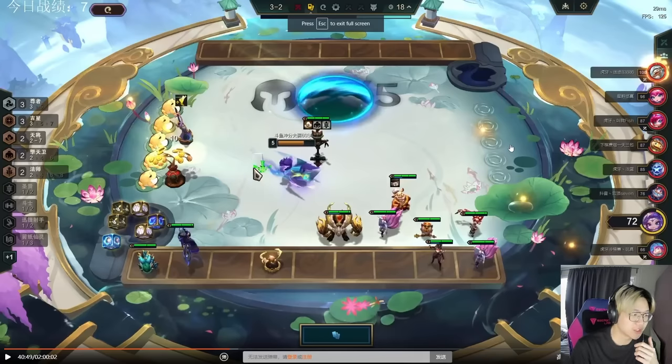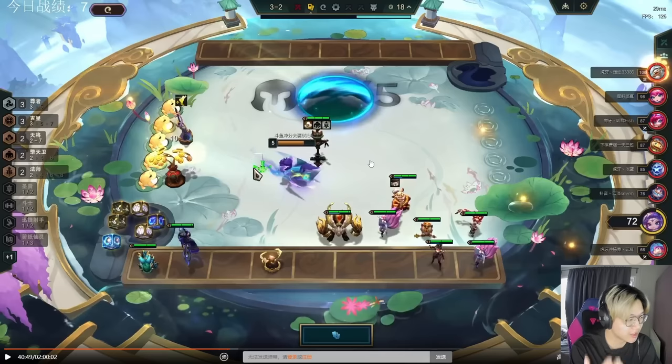In his game, this was on 3-2 before he sees the Fine Vintage augment. I don't exactly understand what he was playing before, partly because I don't personally understand Mandarin. All that matters is that on 3-2 he clicks Fine Vintage. He has a Heavenly emblem from a wandering trainer portal, which is really beneficial. His first augment is Metabolic Accelerator — not that useful. He's currently playing Lost Streak to accumulate gold, and he has some Heavenly units. He's going to be playing Fortune.